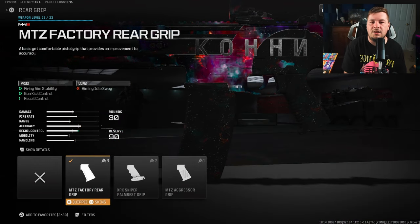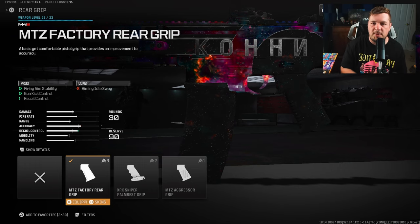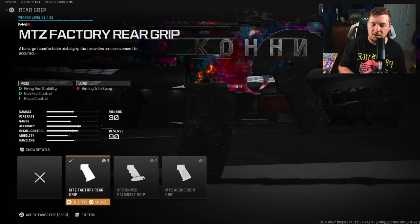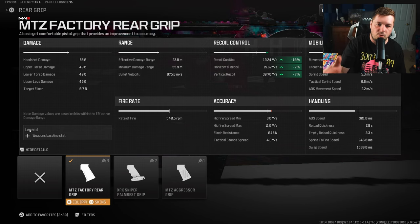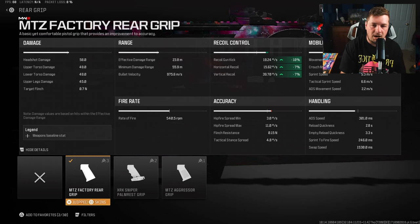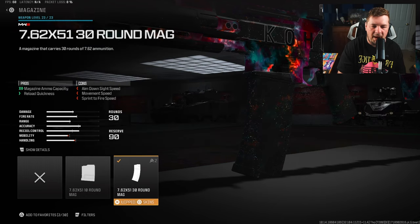For rear grip we have the MTZ Factory, which gives you fire aiming stability, gun kick control, and recoil control. What you're looking at right here is basically the entire purpose of the build. We're going to be controlling recoil — 10 to the gun kick, 7 to the horizontal along with vertical recoil control, plus fire aiming stability to control the visual shake on the weapon.